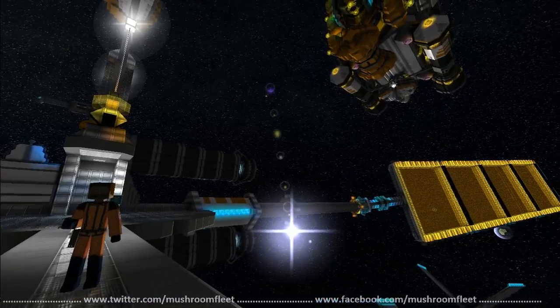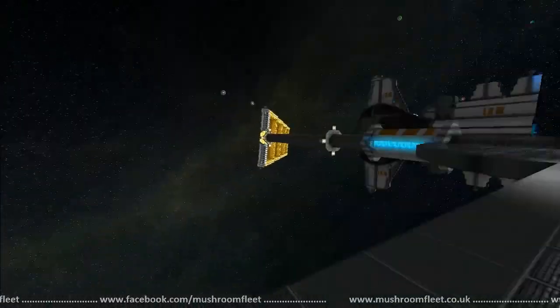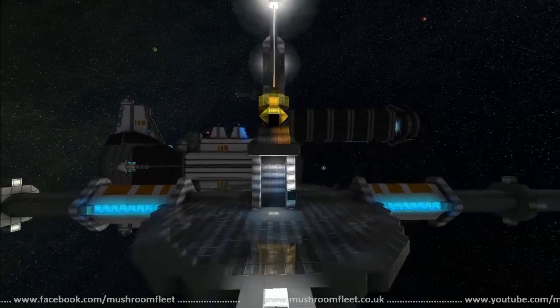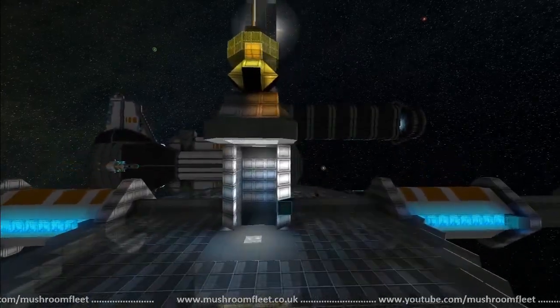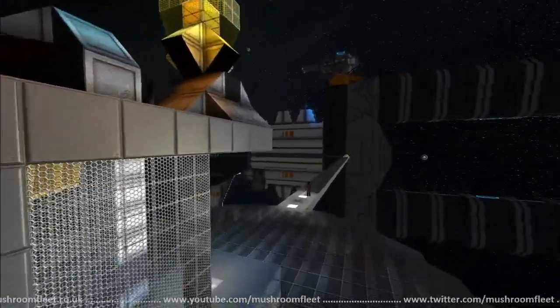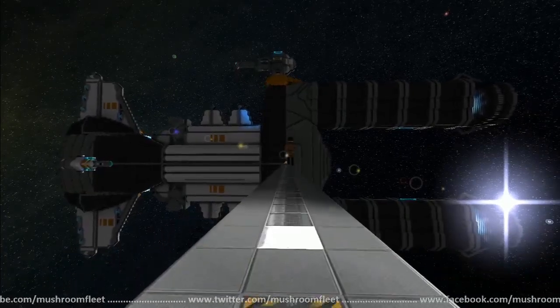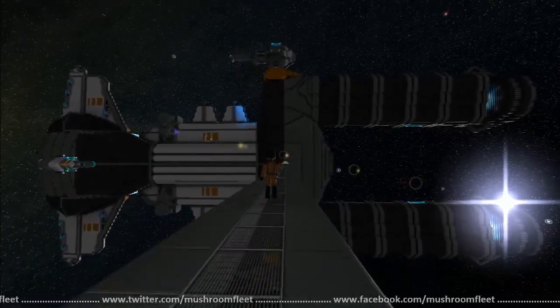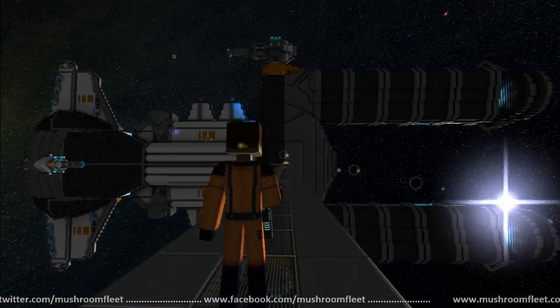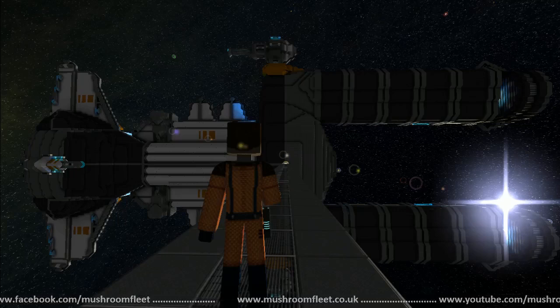Over here docked to the side is the new Heart of Gold — it's not a great look at it yet, I'm just getting started on that one. Then we have the Dauntless, which you may have seen before. I really need to get in and trick that interior out because I feel like that's another ship that could be used in a video.